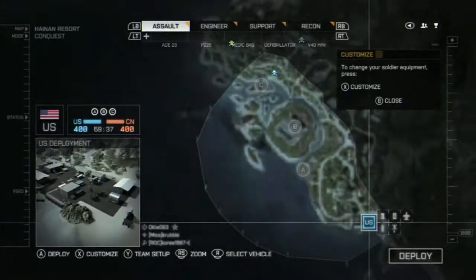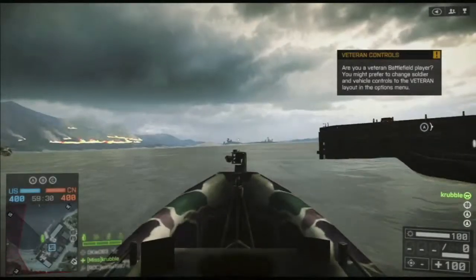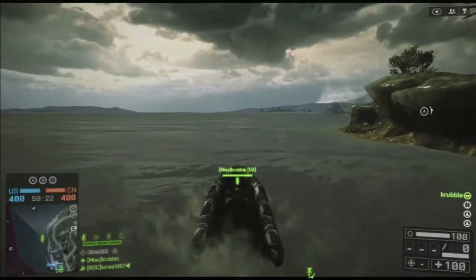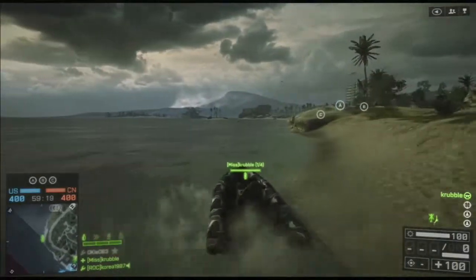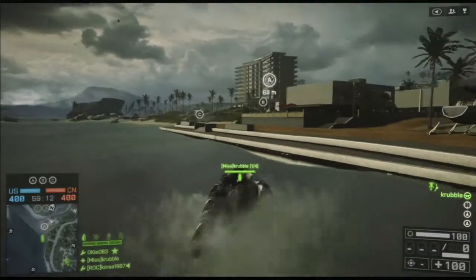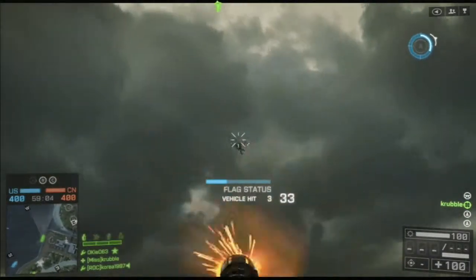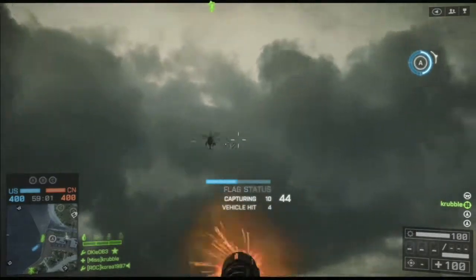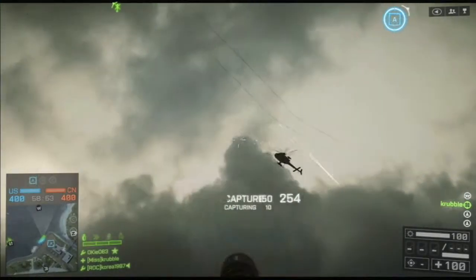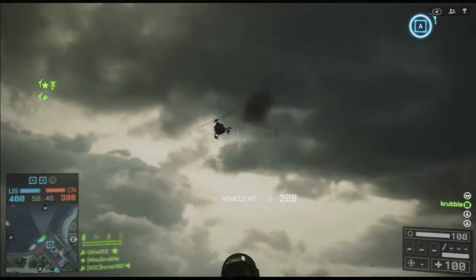What I actually wanted to talk about in this video is: what do you do when you get into a match where you feel like your team just isn't pulling along? I had a really good start here. The first thing I usually do when we start on either side is snag a boat, go to the A flag, and capture it. Most of the time you have a helicopter come right to the A flag trying to take you down, and you're pretty vulnerable in a boat if the pilot is really good and has cannons.